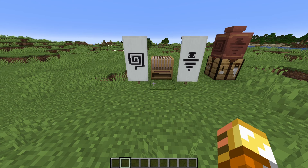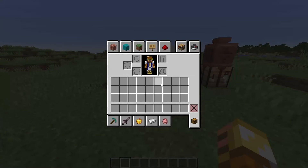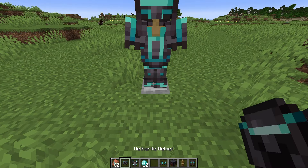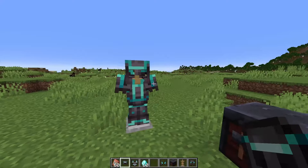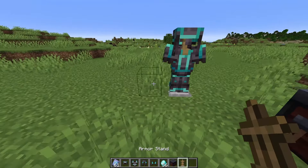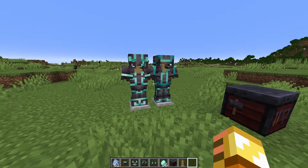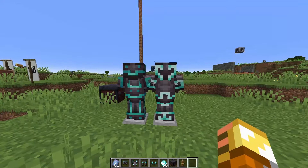Armor trims are also getting a little bit of updates here. So let's take a look at some of them. We've got Bolt. That's actually a pretty solid option — it's not overwhelming and it's not underwhelming. I will say I like this better than some of them. And here is Flow. Again, not overwhelming, not underwhelming. This one's actually kind of good, I do like this.